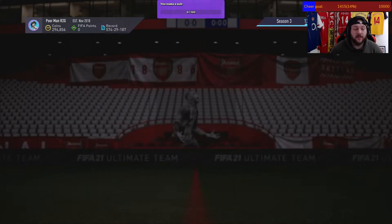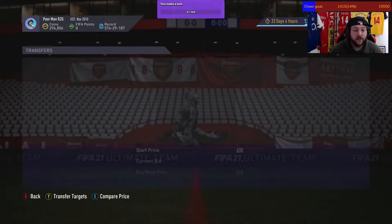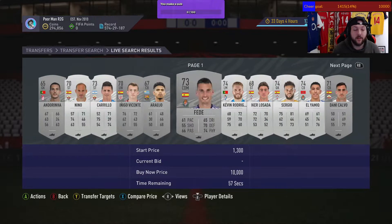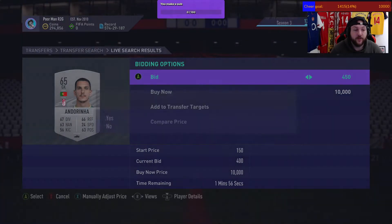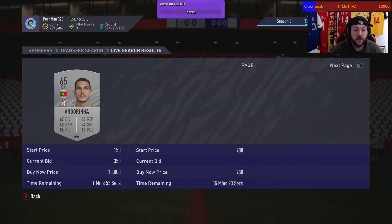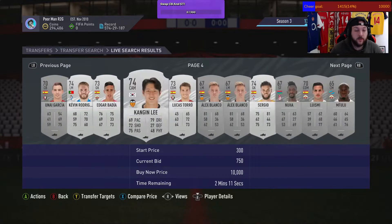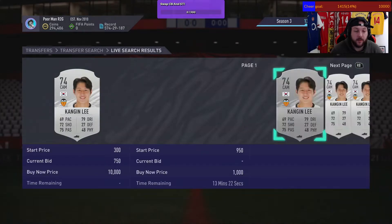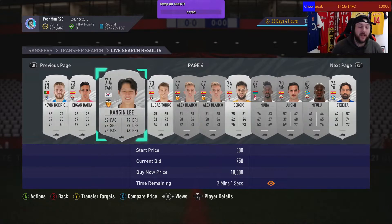Let's reset the list just to double-check. You can either put max price 500 or leave the filter completely clear and browse through. This guy — 400 on bid, no problem; go 450. We know 650 is the max price. Some goalkeepers go for more — he's at 800, which is almost perfect for doubling coins before tax. This one has 750 — I add it as a transfer target and compare the price. Someone's overpaid for that, good to know.